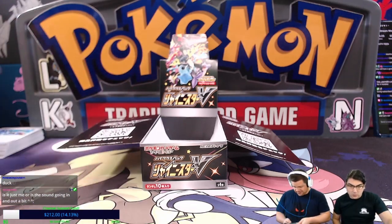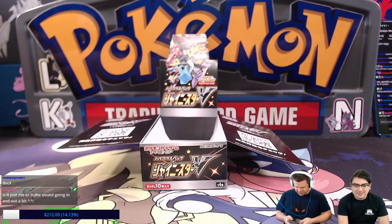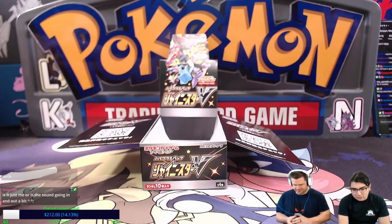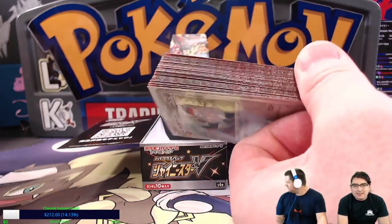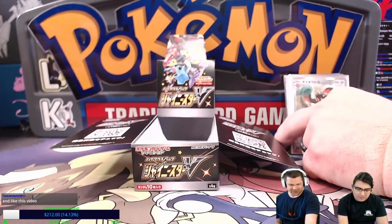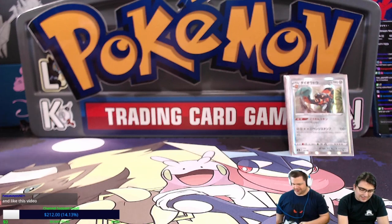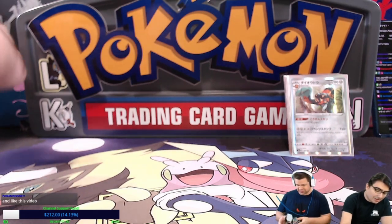That's a lot for ten packs — oh yeah, definitely. That's not the only reason I like Japanese boxes — their pull rates are pretty good. Japanese booster boxes, you get less packs and less cards, but your pull rates are close to what you'd get in an English one. Thirteen holos are better in this special set. Obviously it's because we got so many holos guaranteed, but I think that's really cool. They did a great job with the set, and hopefully the one we get in English is just as good, if not better.